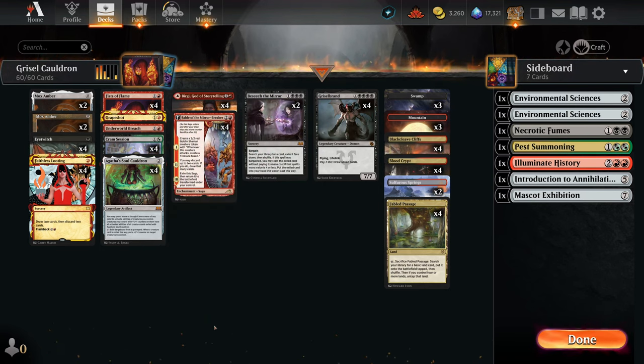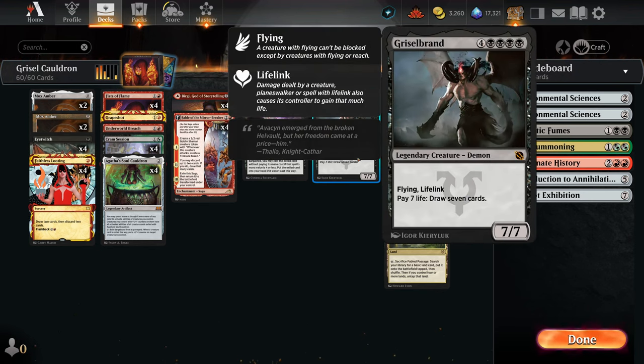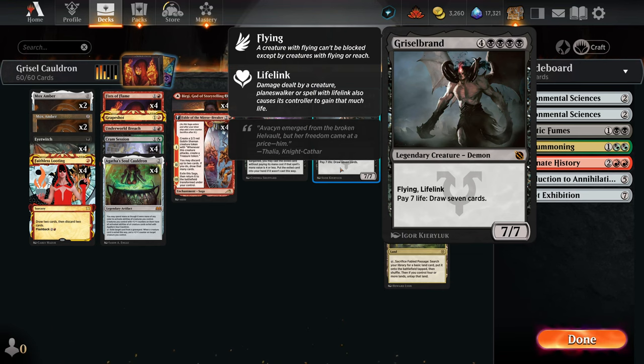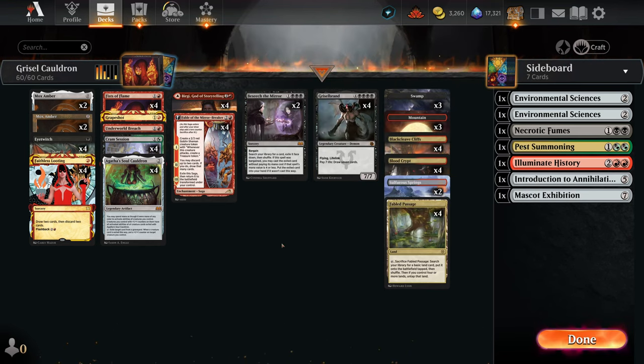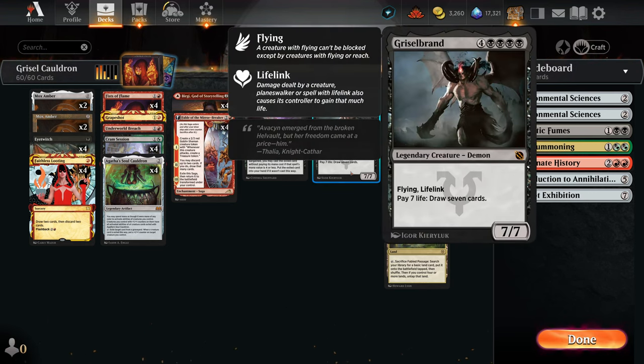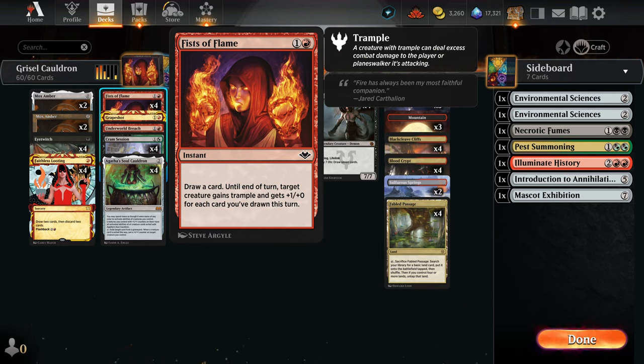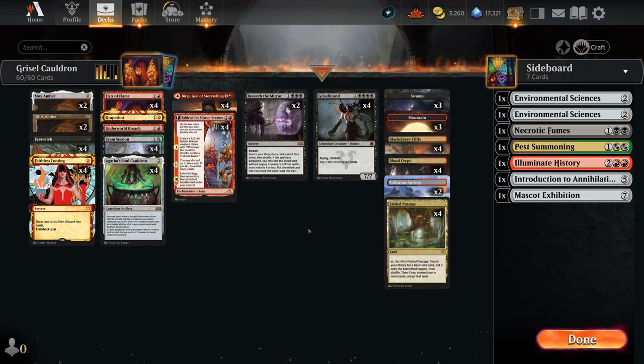Ideally we want to put Grizzlebrand into our graveyard and exile it with Agatha's Soul Cauldron. Grizzlebrand has a nice ability where we can pay seven life to draw seven cards. We need enough life to activate Grizzlebrand, draw a bunch of cards, and have a creature on the battlefield. Eventually we find Fists of Flame — a two-mana instant that draws a card and gives a creature trample and +1/+0 for every card drawn this turn. Draw 21 cards with Grizzlebrand and our opponent is just dead.